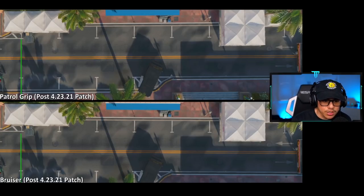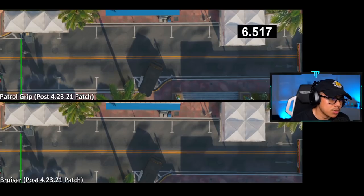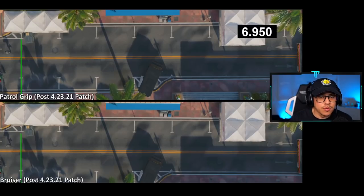Next up, patrol grip versus the bruiser grip. Slowing it down frame by frame — yeah, they look pretty identical. The patrol grip and bruiser grip are identical, which is very interesting because the bruiser gives 3% while the patrol grip gives 4%. There are definitely some discrepancies there, but at least now you know the bruiser is pretty much on par with the red cell and patrol grip — they're all pretty similar for sprinting move speed.